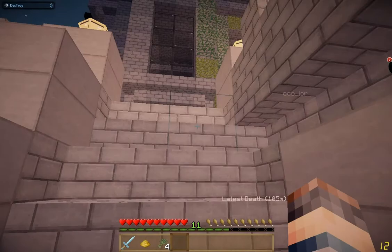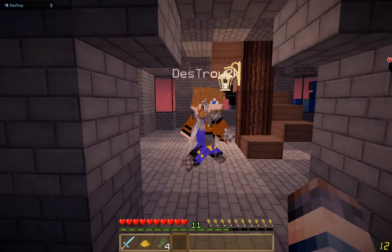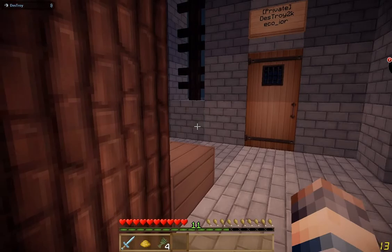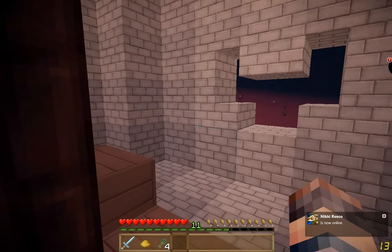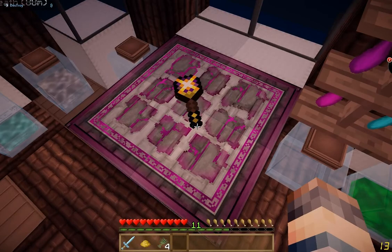One more thing I want to show in the castle — the second floor is where I keep the entrance to the mage tower, or wizard tower, whatever you want to call it. This is where I keep all my Thaumcraft stuff. We just walk up the spiral staircase here — it's a very long spiral staircase.